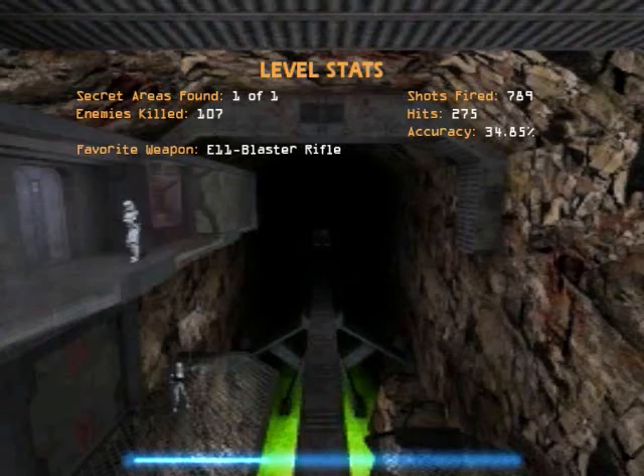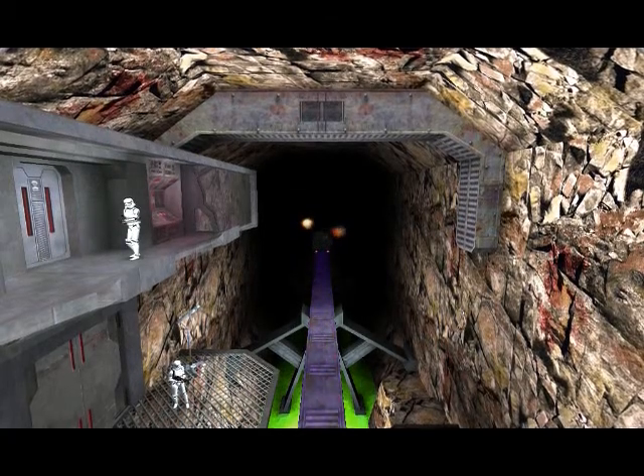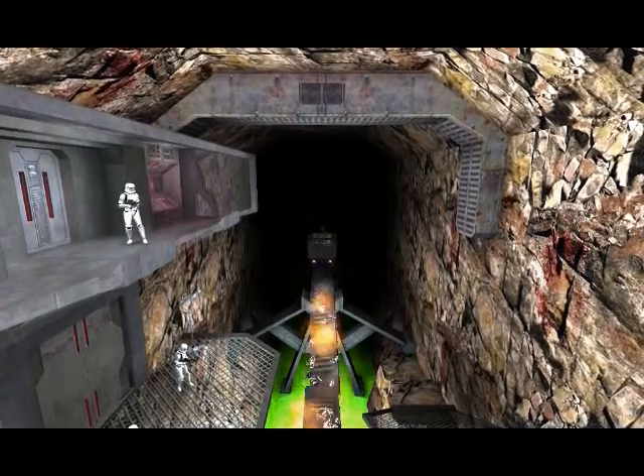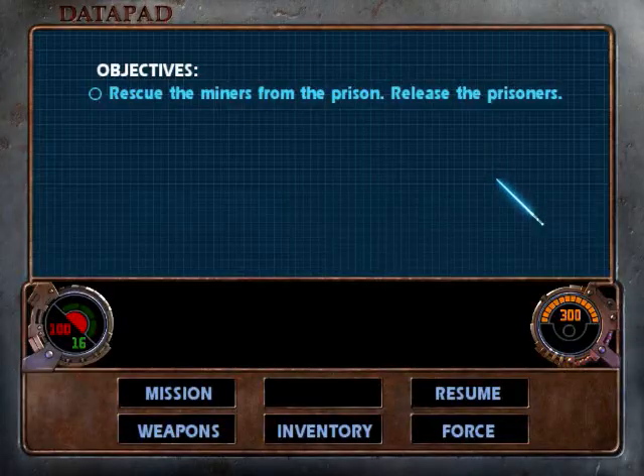We found one secret area out of one. 107 enemies killed — those count the little crab things. Our accuracy is a little bit lower than normal, but I wasted a bunch of bullets on those crab guys. And we have the objectives: rescue the miners from the prison, release the prisoners.